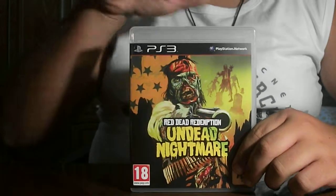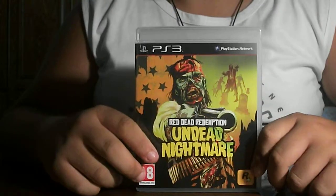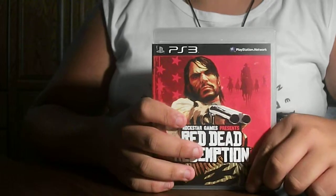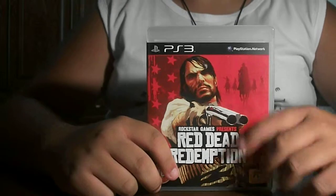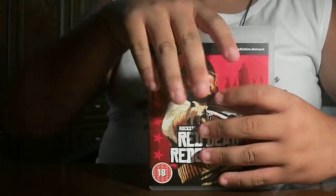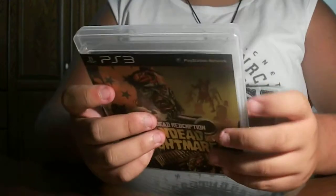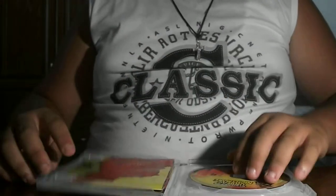Hey guys, welcome back. This is another unboxing — Red Dead Redemption: Undead Nightmare. If you want to see the unboxing of the original Red Dead Redemption, click on the screen, it'll be right here on the top left corner. There's the gameplay and unboxing of that one. Today we'll see the unboxing of this one. I already took the plastic away, and here's everything — here's the CD.